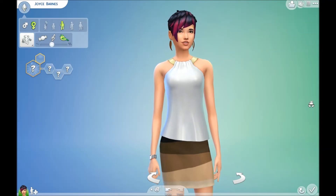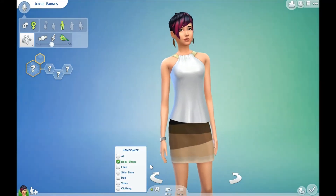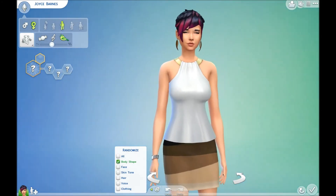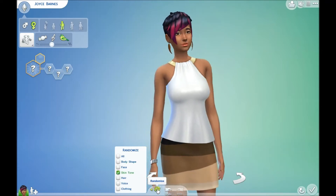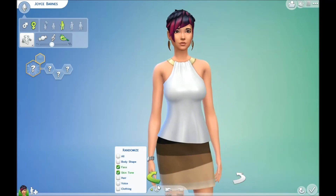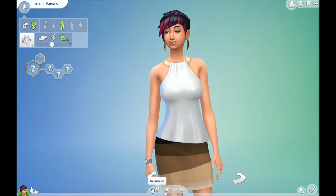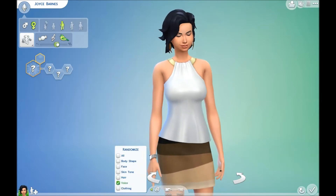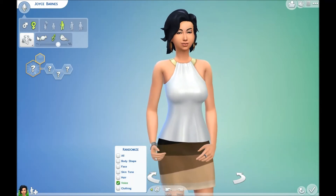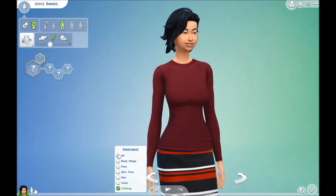Oh my god, I love this so much — if you don't like your body shape you can just randomize it. And if you don't like the skin tone, randomize that. Don't like her face? Randomize it. Don't like her hair? Randomize that too. Even the voice can be randomized. And clothing too. I think I'm just rambling now, but let's do a full randomize of the whole sim.